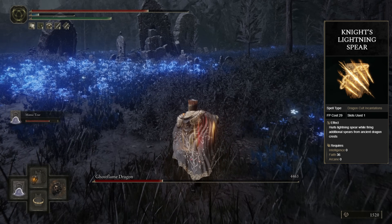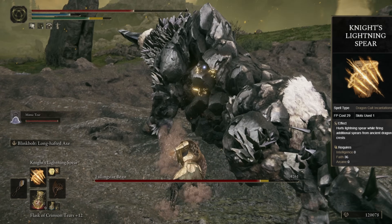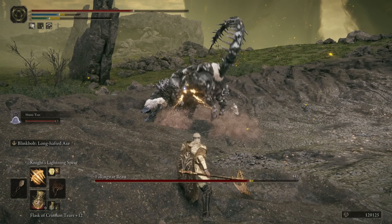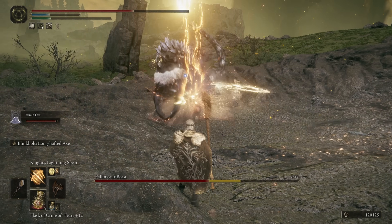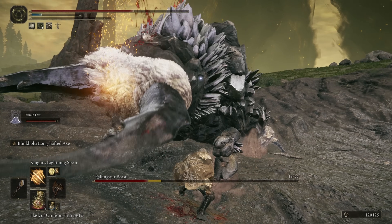This is one of the strongest, if not the strongest, incantation in the DLC. Not only does it deal a ton of damage, but the posture damage on this is incredible. On top of that, it also has pretty decent tracking. So when setting up a fight, this is such a key ability to start blasting with, because you can get a few of these off before the enemy even reaches you, then follow up with that Ash of War, slamming down on the target — and it's pretty much guaranteed that you're going to get a posture break on that enemy right away.